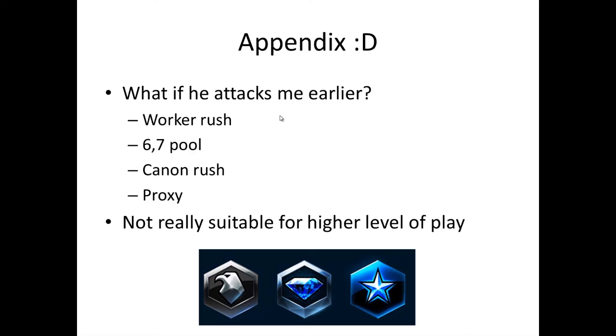If cannons somehow sneak in, just float your command center to the natural and continue to macro there — it'll take him a long time and many minerals to crawl there. For proxy buildings from Terran or Protoss, scout your opponent and if you see no buildings, he's proxying you — throw down a bunker and you should be fine. You should also be fine against roach attacks because marauders kill roaches well. The baneling bust and four-gate are the two dangerous ones, and I'll cover them in detail later.